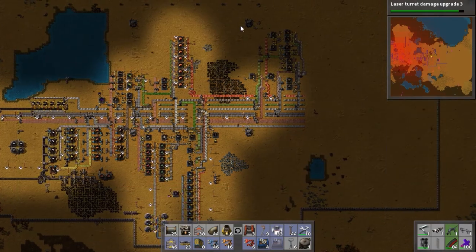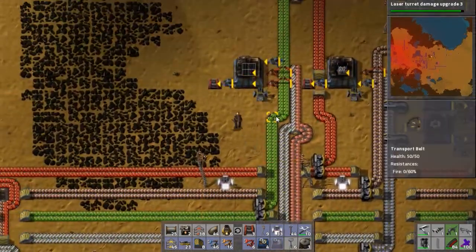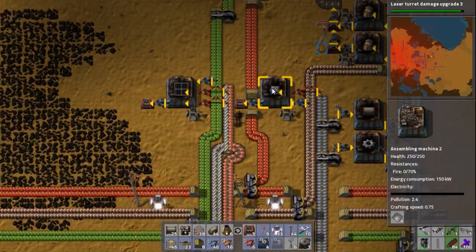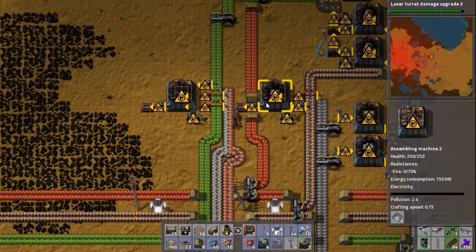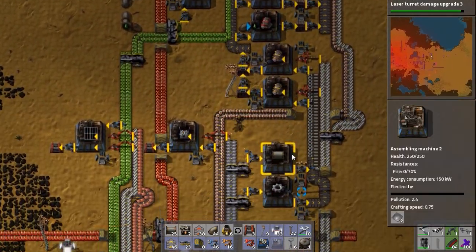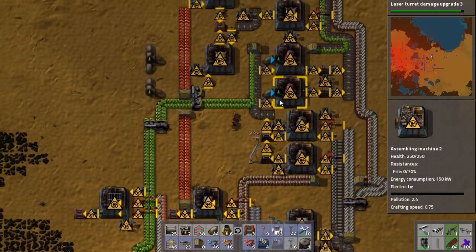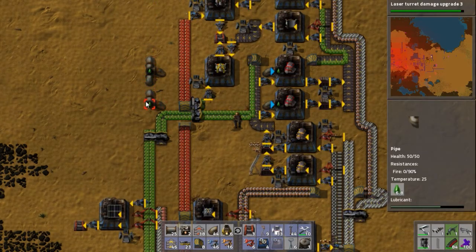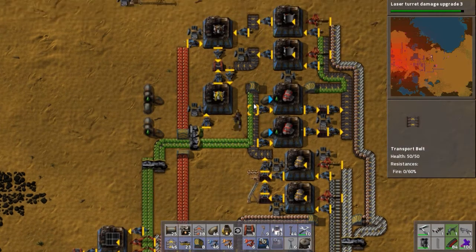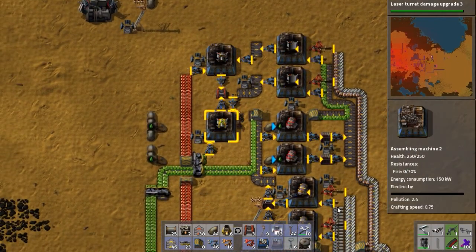The other thing you really need when you're doing solar panels, especially on a large scale, is logistics robots, because they're a bit of a pain to place down. I've got a robo port set up — I've only got four set up at the moment, and one hasn't got power yet. Over here we have an assembly machine to make the accumulators — every 10 seconds that should pump one out. We want to make solar panels, and over here we have all of the stuff to make logistics robots — engines, electrical engines, with lubricant piped in from all the way over there on the left.